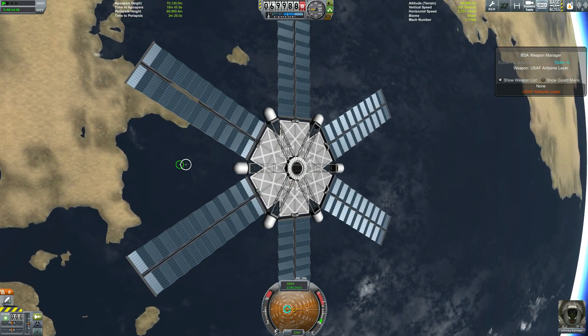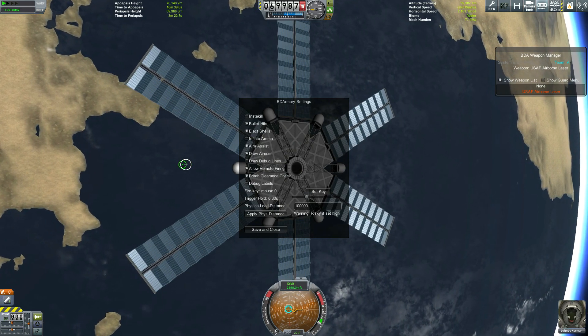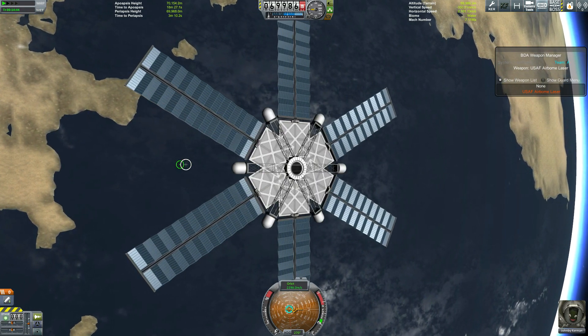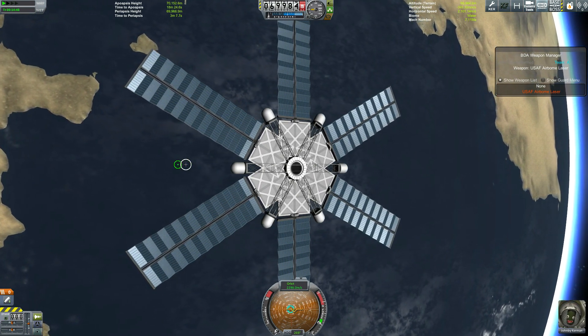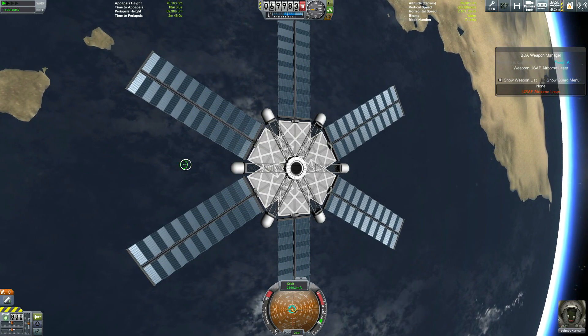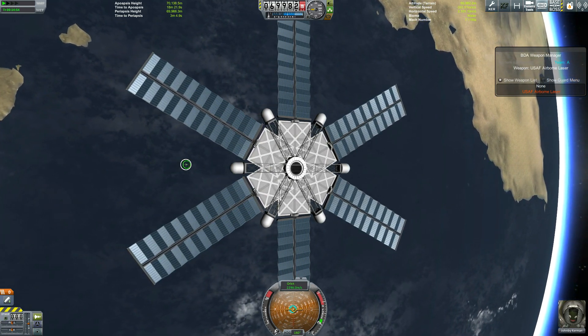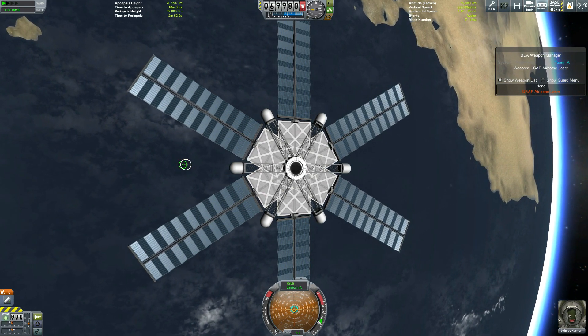Also, you'd have to set your load range to 100,000km - well, at least 70,000km for it to work. We've got about 90 craft in Collaborative Warfare around Kerbin, so loading 90 craft at once will crash the game.